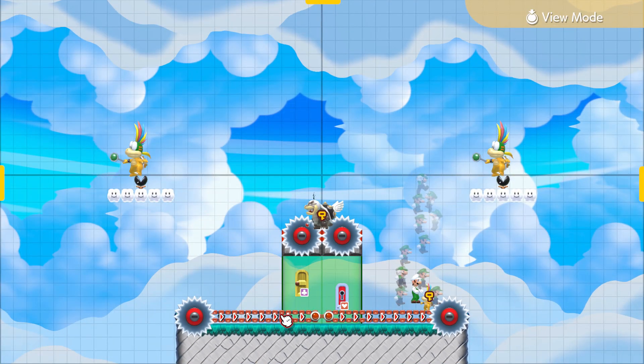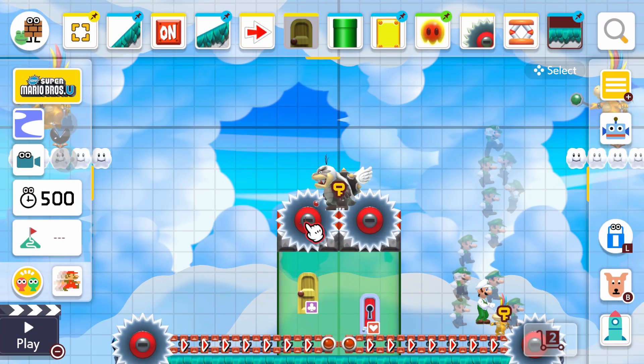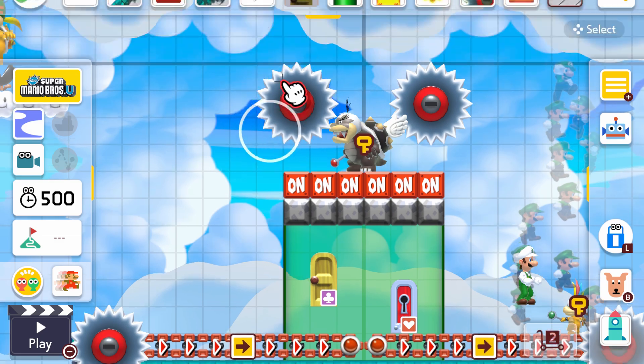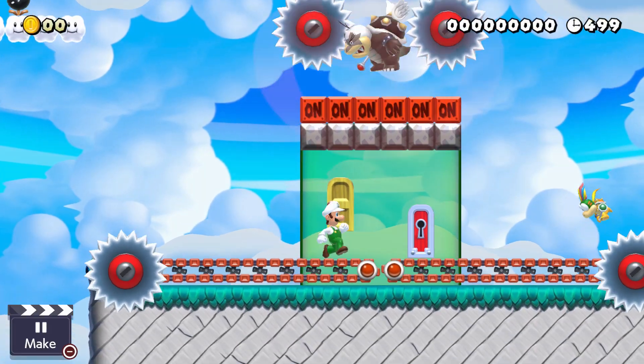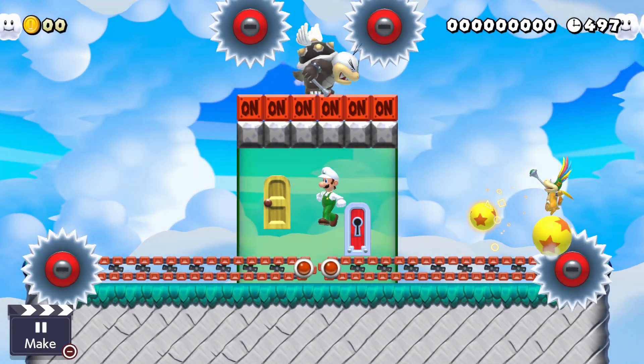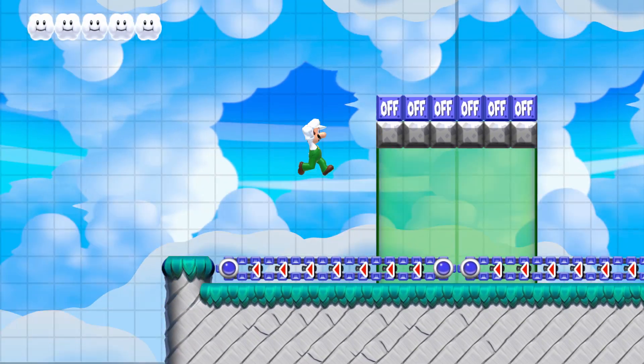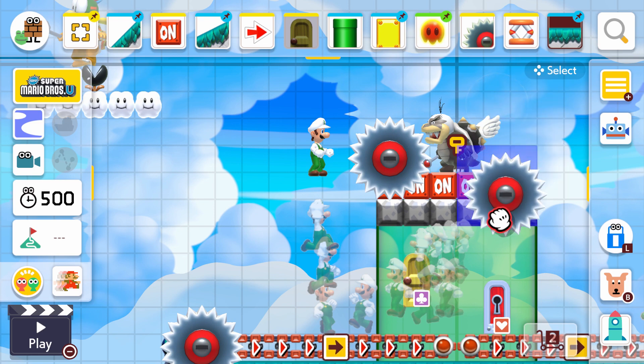Another thing I want to mention: if you look at the conveyor belts, they're affected by the on and off blocks. As you can see, Morten is on top of on and off blocks, so when Morten ground pounds, he changes the direction. There's like a synergy between the two.